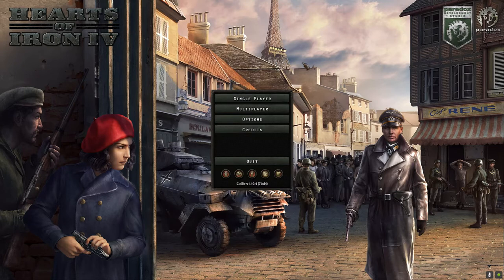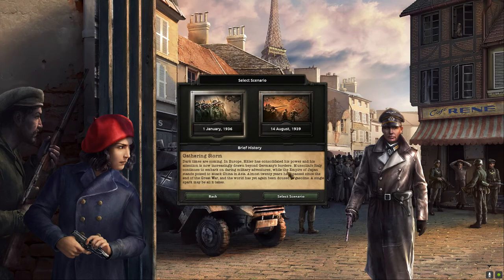I thought I'd make a beginner-to-beginner tutorial for anyone picking it up for the first time with Paradox's current promotion. I'm going to do a USA tutorial — in quotes — because I'm not an expert. If you're American like me, when you boot up the game for the first time you're probably going to play America first, because that's how we roll as Americans.